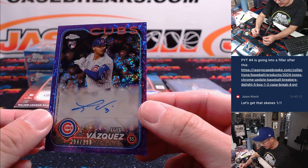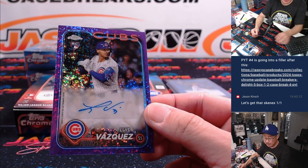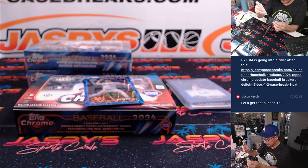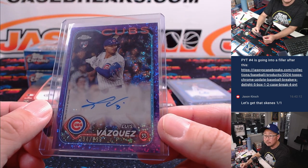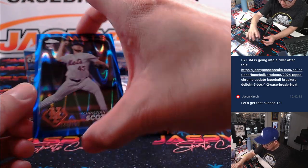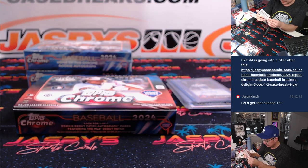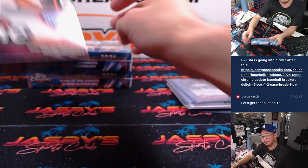And there's Luis Vasquez, 294 out of 299, purple speckle for the Cubs — Zach Sullivan for the Cubbies. And a Christian Scott blue ray wave to 150 — Ryan with the Mets. All right, next.